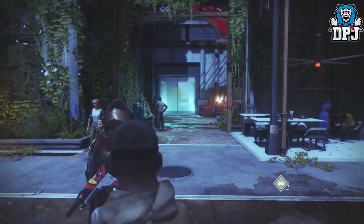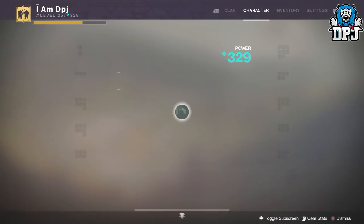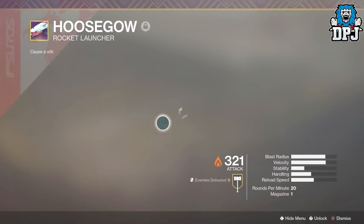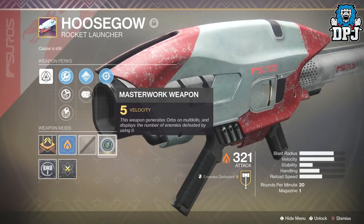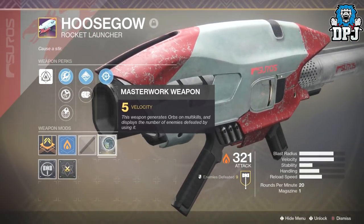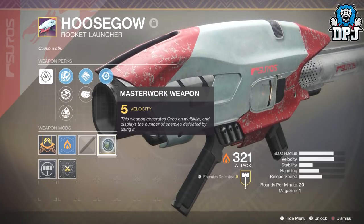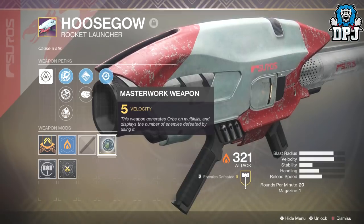Masterworks weapons are pretty rare to come across. I have one so far — it's this rocket launcher right here. As a masterwork weapon, it generates orbs on multi-kills and displays the number of enemies defeated by using it. You can see the enemies defeated right here, and it's got plus 5 velocity — that stat bonus can be random on this weapon, it could be plus 5 blast radius, stability, handling, reload speed, whatever.